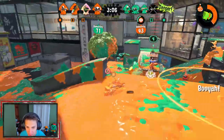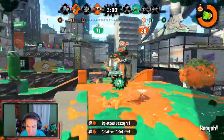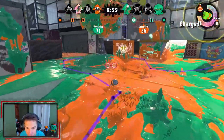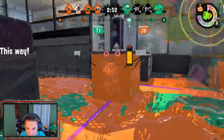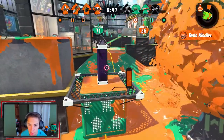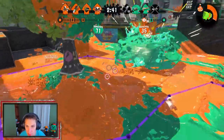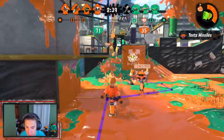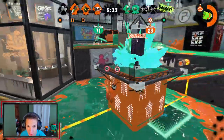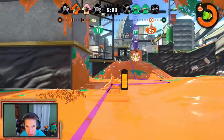Should I hop down? Hit that guy with the burst bomb, hit him again - got the kill with my burst bomb. Roll on and splat it. Hop up on this tower, send these tenting missiles once again, start riding this to victory. Just dodge off, hold this tower in place, try to get some kills. I'll take an assist - we're pushing hard right now.